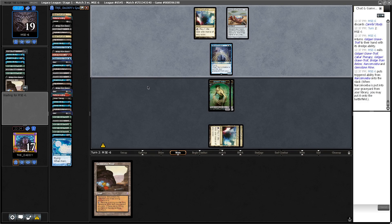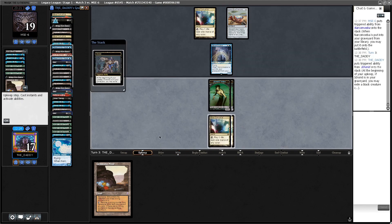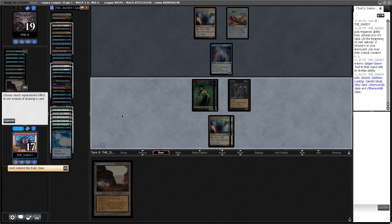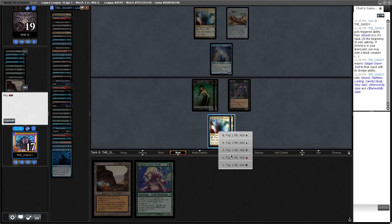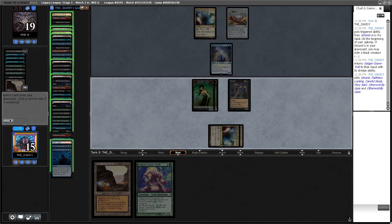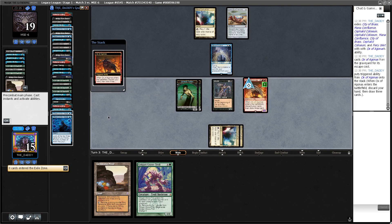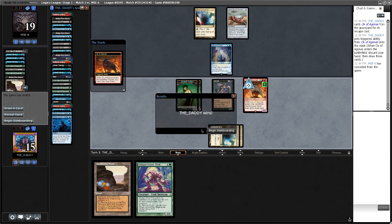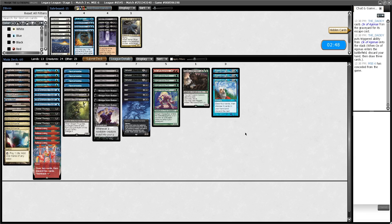They might have Faithless Looting, but I'm going to name Breakthrough. Okay, I've got to take the Careful Study as well. They can keep the Therapy — I don't care about that. What could be bad here is if they dredge into... okay they hit it. Oh that's really annoying, they're going to take our Bridges. It's really unfortunate we didn't have our Hogaak there in the top 40 cards — then we'd have just put up an insurmountable board. Not exiling our Bridges there is game-losing, to put it politely.